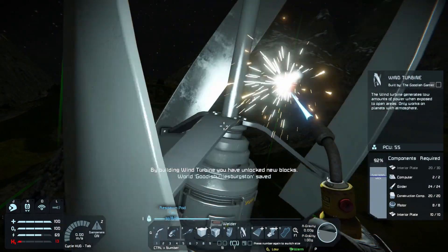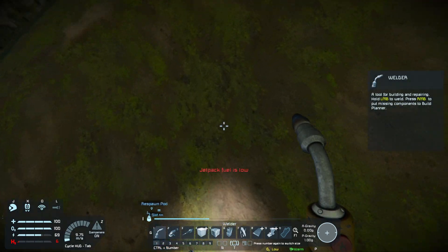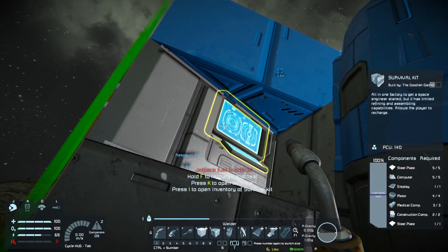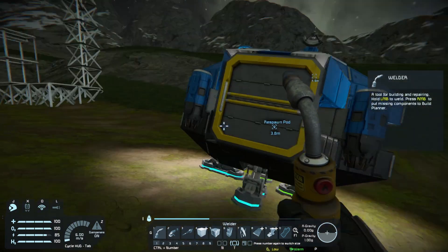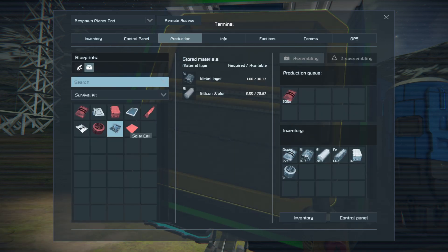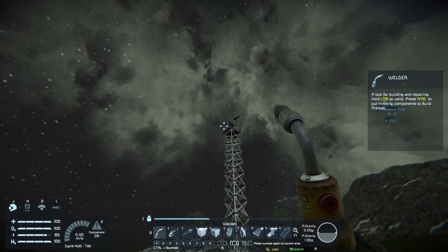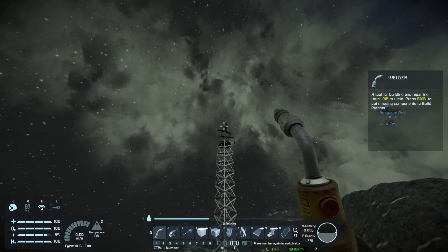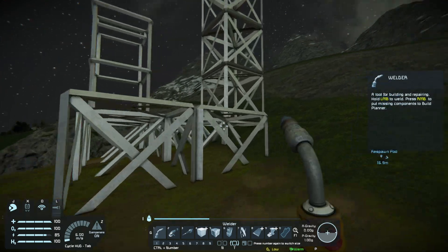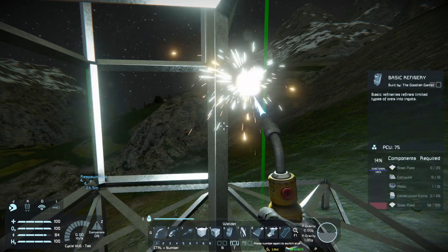Let's go ahead and move these over and get these built up. Big brain moves! That should be it - number one. Oh yes, we did it! We have power! Interior - oh wait, we need 10 more interior plates. Oh my god, we should probably be keeping an eye on that fuel! Yep - I got you. We definitely need to be keeping an eye on our fuel. We need 10 more interior plates.